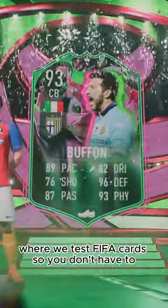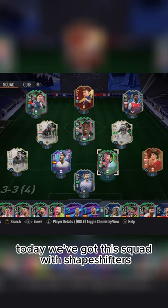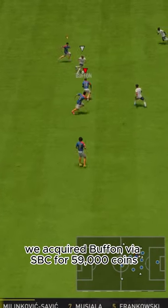Welcome to Baller or Bust, where we test FIFA cards so you don't have to. Today we've got this squad with Shapeshifters Gianluigi Buffon. We acquired Buffon via SBC for 59,000 coins.